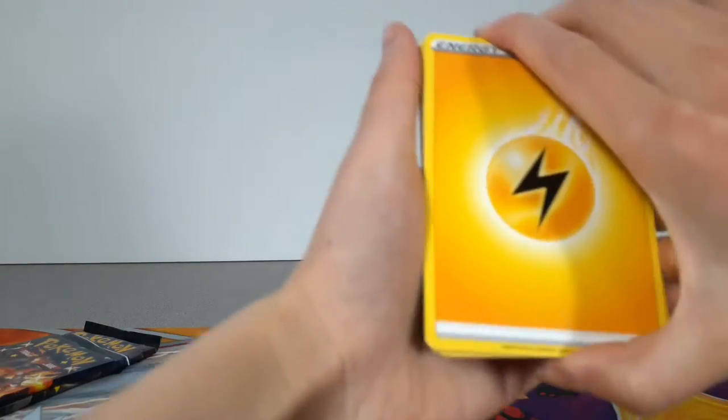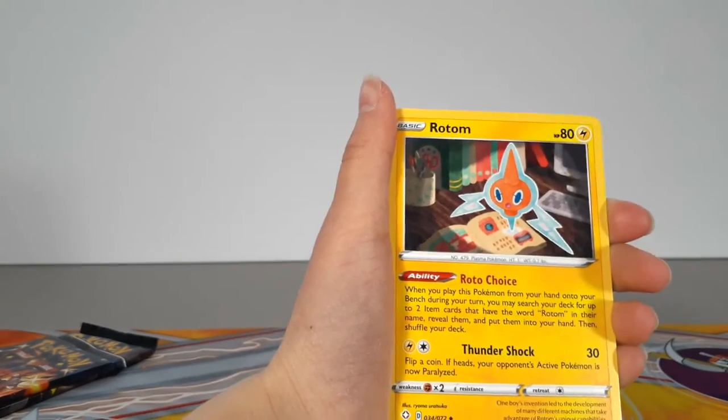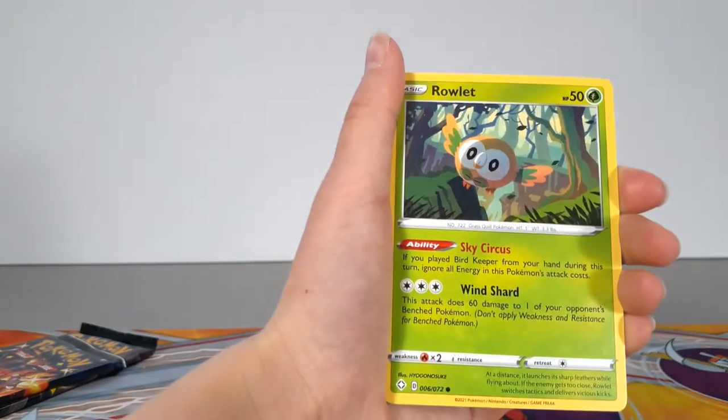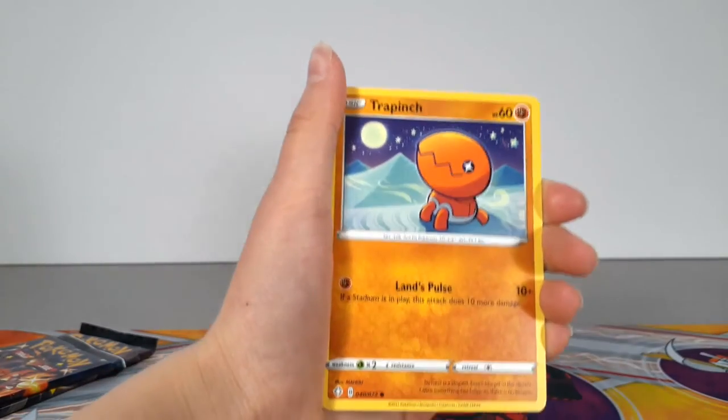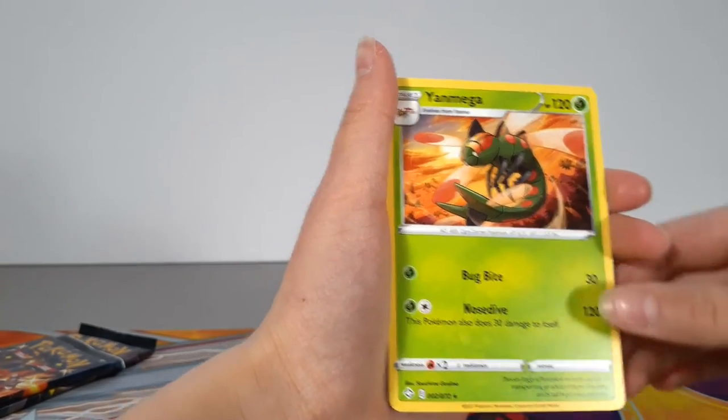We are getting a lot of those, but no Vs. We got Lightning Energy, Float Tizzle, Team Yell Towel, Rotom, Shinx, Nickit, Rallet, Trapinch, Buzzlet, and we got a Reverse Holo Rotom, and a Yamaga.